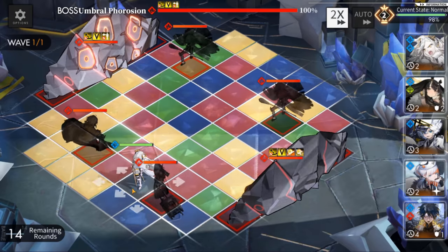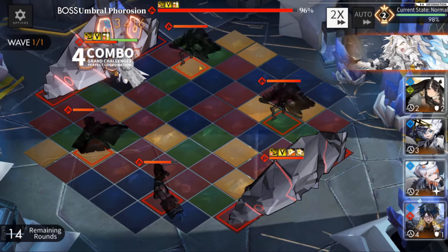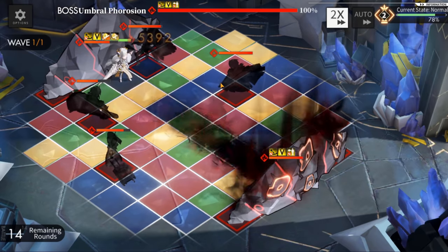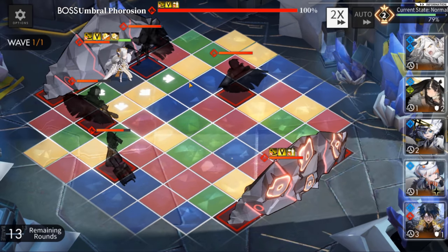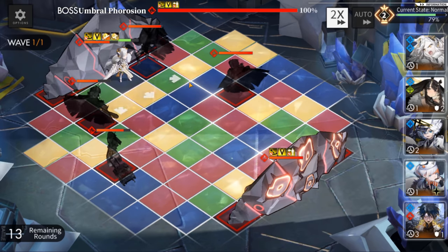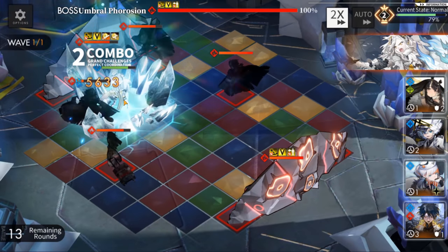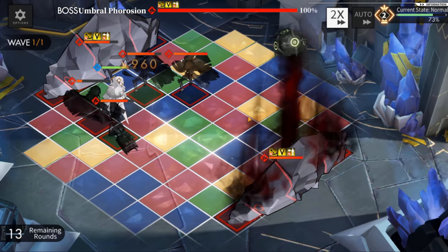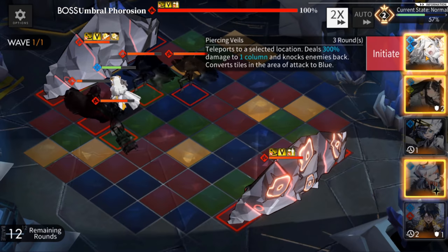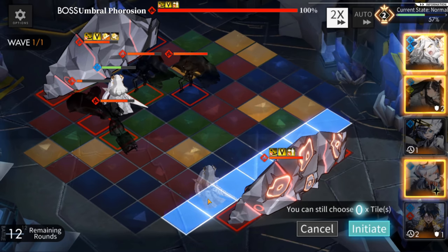The problem with this team comp is that after the big burst, it does nothing. I switch to my Carleen because I'm running on a yellow tile — she does some really good damage, which is great. Now I have no path to the other wall, but Carleen is on a one-turn cooldown, so I can stay on this side, bait the boss to stay on the other side, then use my Carleen skill to teleport and kill the boss.